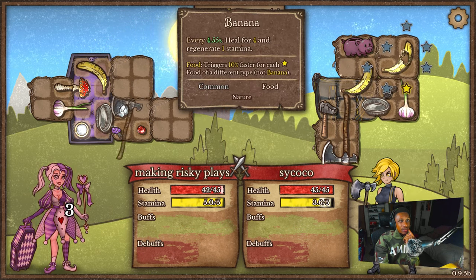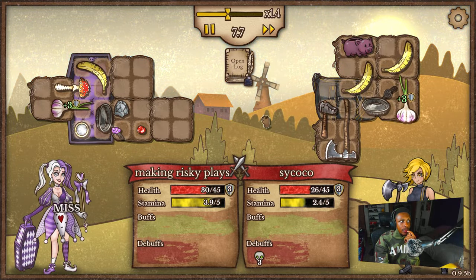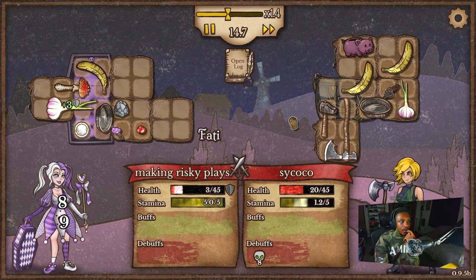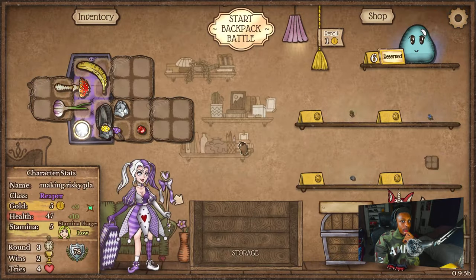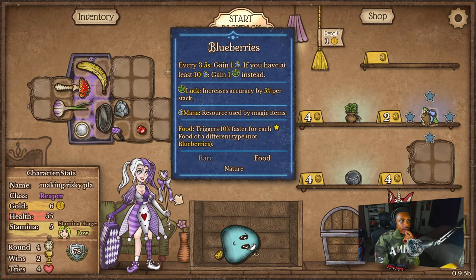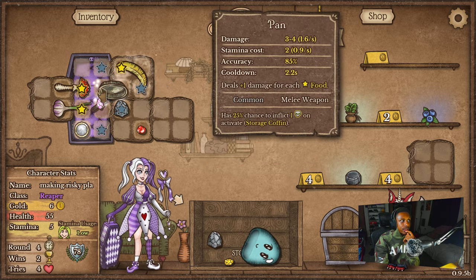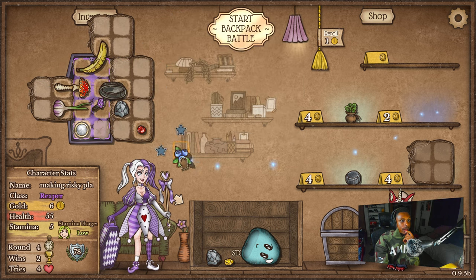He's got an axe, plus double banana, and a pan. Very, very dangerous. Plus this isn't on three stars — I didn't notice that until now. We're not winning this. That's okay though, good game. Blueberry — do I need you? Yes I do, for the activator on this guy. Let's get Blueberry.